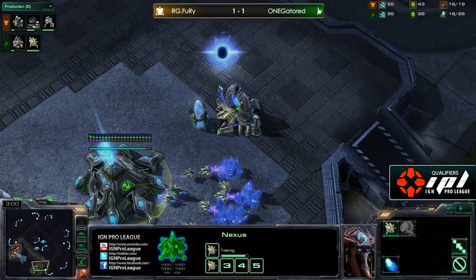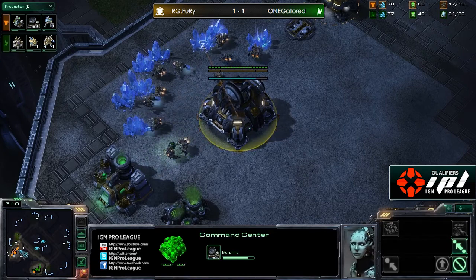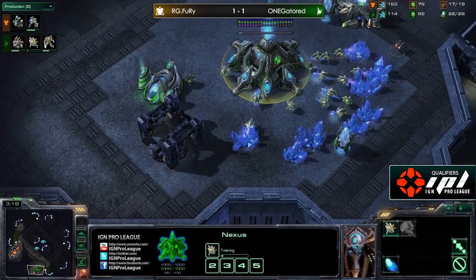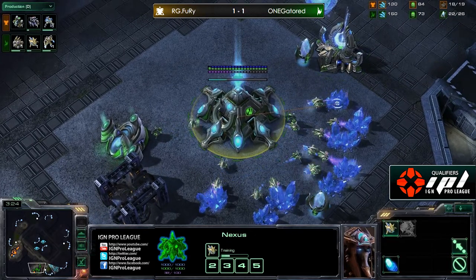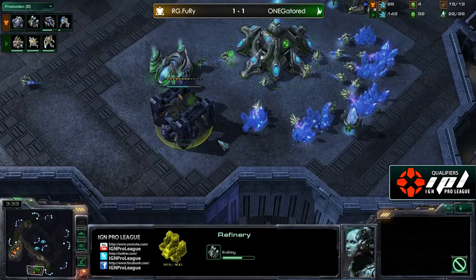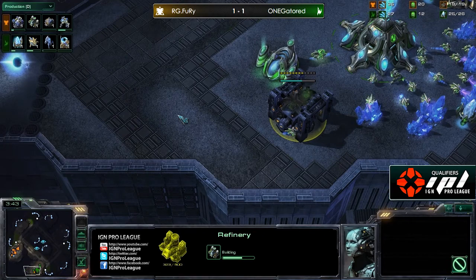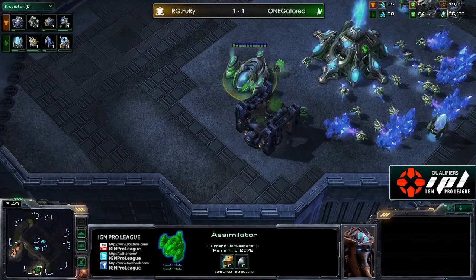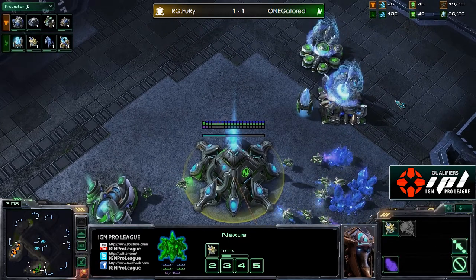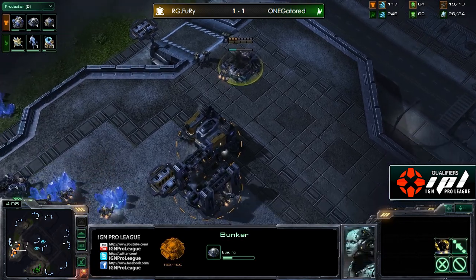Probably not. I would expect some sort of an expand build. Knowing Fury as well as I hope, I would imagine he's going to do some sort of a harassment build especially given his positions. And looks like he is actually going to steal his Protoss opponent's gas - I love that move by Fury right there. If you can get away with it, get away with it. He actually got that refinery up into the high yellow, so still only 323 hit points, not quite the assimilator but it'll get the job done. It'll essentially force Gator down a specific pathway. And more than likely Gator has added a zealot and a stalker and is chrono boosting that gateway.